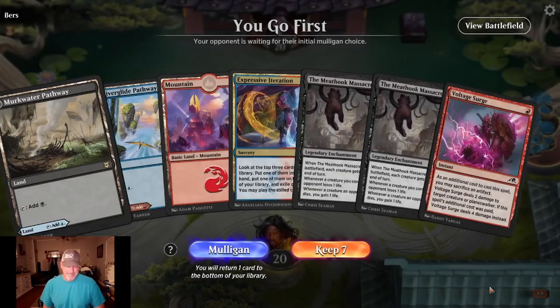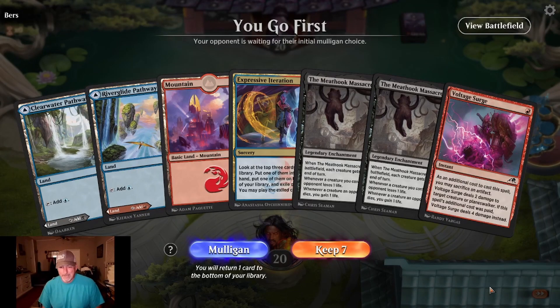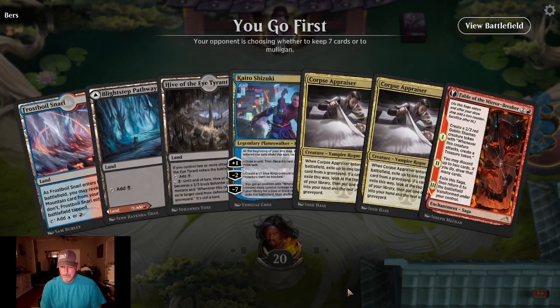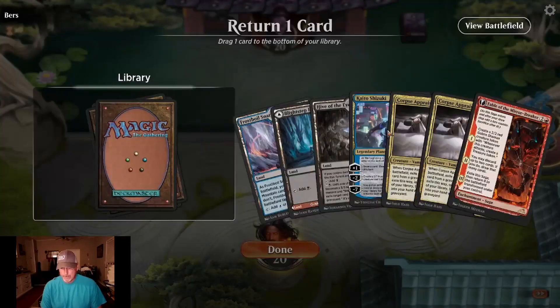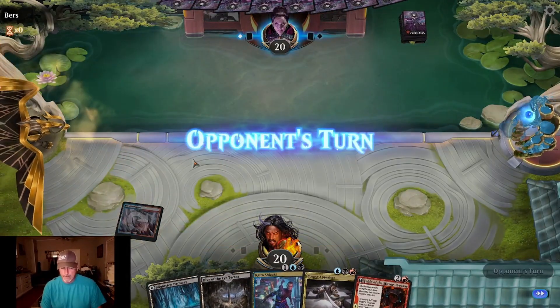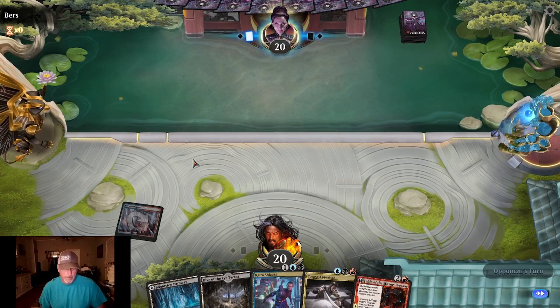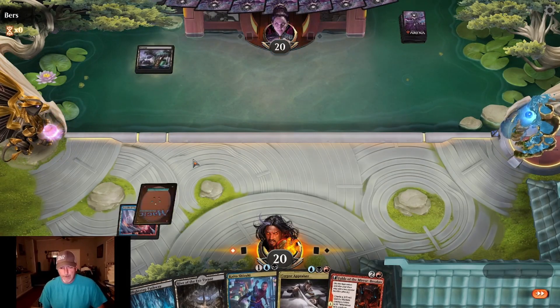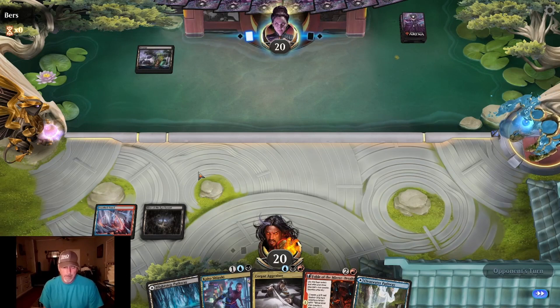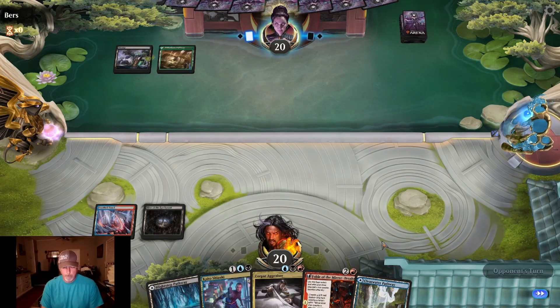First game — we don't have the two black to get anything going, so we'll keep six. We'll start off with that and drop our first land. Pass turn, drop a red land — we'll have all our colors soon.